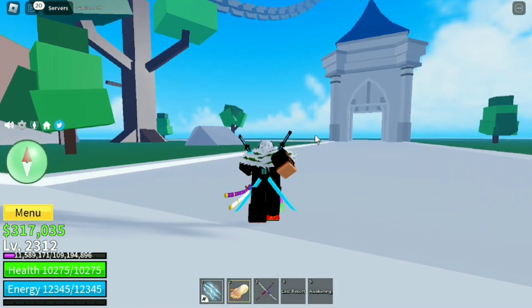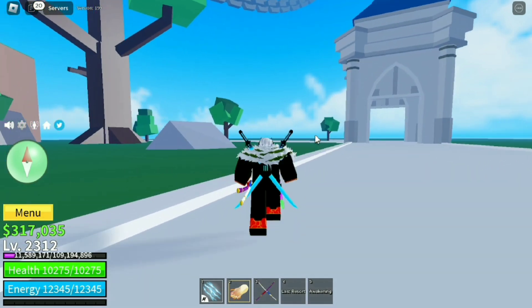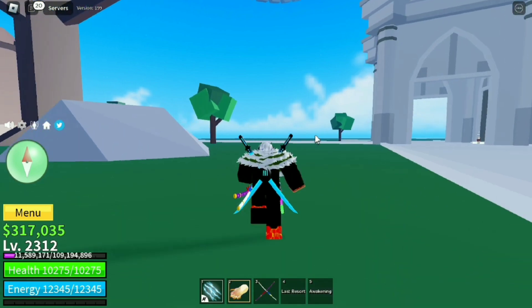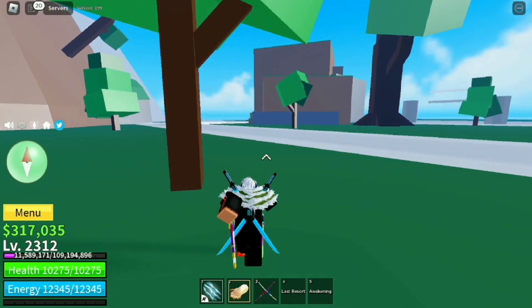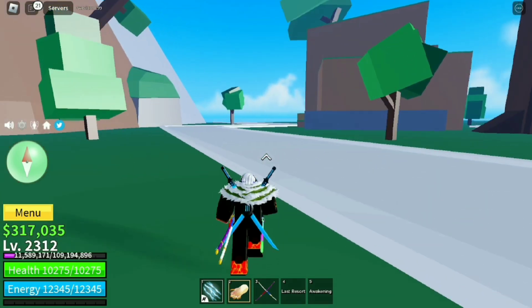Once you reach the haunted castle, you have to talk to an NPC called Death Queen. She will roll a random item for 50 bones, and you can do this 10 times every 2 hours. That's where we are headed.